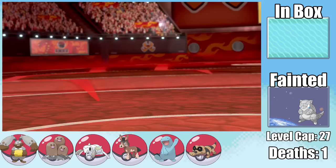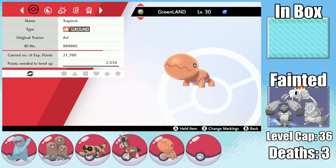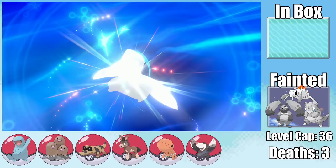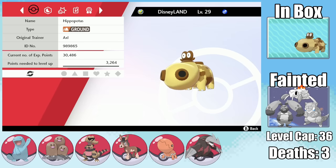Back to the Wild Area for upgrades: I catch a Trapinch at Hammerlock Hills and name it Greenland, then catch a Drillbur in the Stony Wilderness and name it Poland — immediately evolving it into Excadrill, the Drill King. We can also evolve New Zealand into Krokorok, Greenland into Vibrava, and Thailand into Mudsdale. On Route 6, instead of a cobra I find a Hippopotas, which goes in the box but could come in handy with its Sandstream ability.